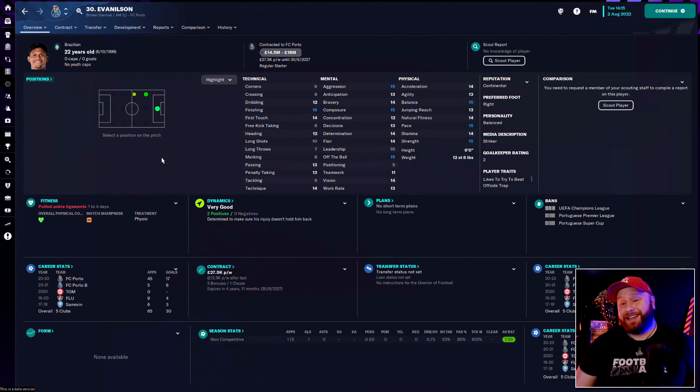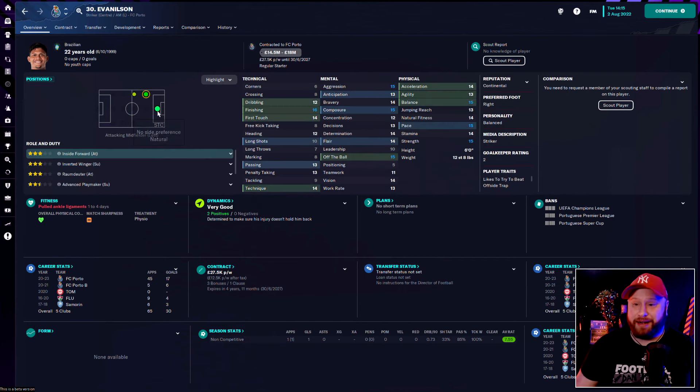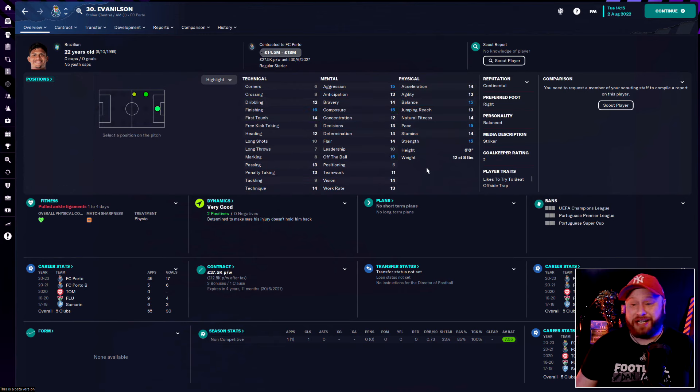One such player is Evan Ilsen — can play out wide as well, six foot, 22 years old and Brazilian. He's fast, physical, a good finisher, tidy on the ball and looks very very good. He's not too expensive and his wages wouldn't be ridiculous. This is definitely the kind of player I'm looking to go for — but not the one I did.